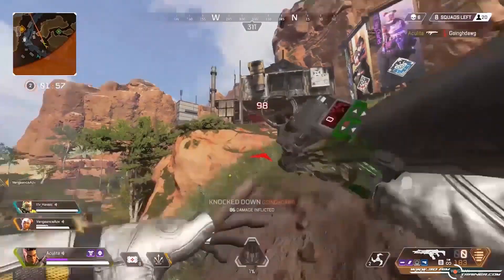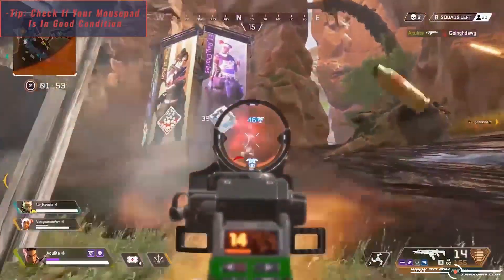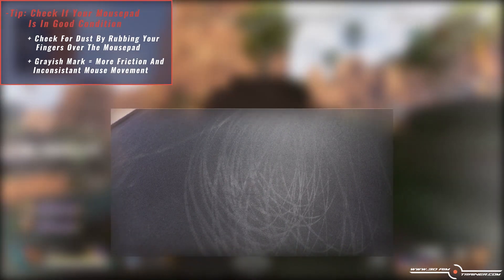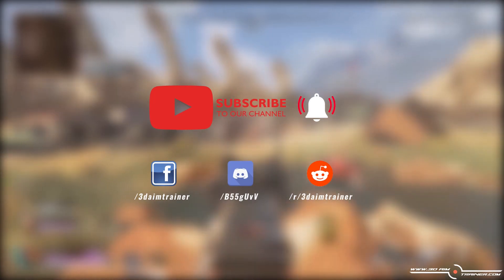Before wrapping up, I also want to mention that you should check if your mouse pad is in good condition. Make sure there's no dust piling up — you can easily check by rubbing your finger over it. If it leaves a grayish mark, it means it's dusty and will heavily increase mouse friction, leading to inconsistent mouse movement. Wash or replace your mouse pad if this is the case.